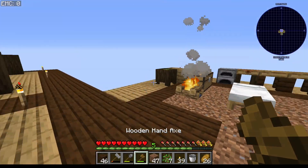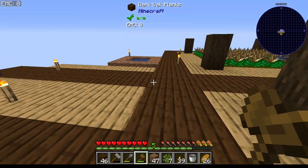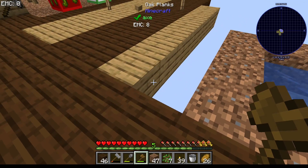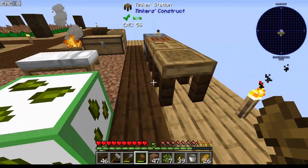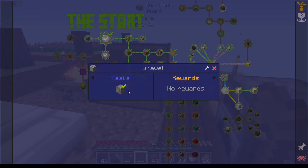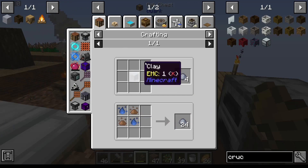Once I get this water thing sorted — I'm not going to do it yet because I've just put it in again — I can fill the bucket up, put that over here, then put the water thing there and keep that, and get the snad. Is it snad or is it just sand? No, I need grout, which means I need clay.